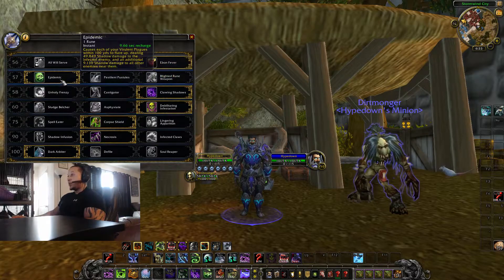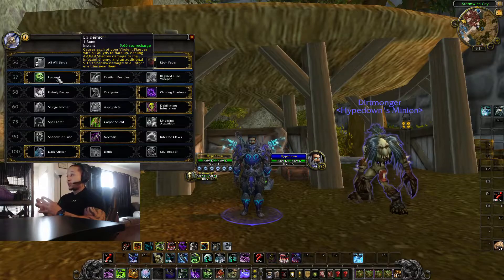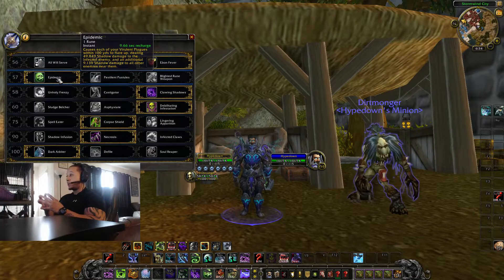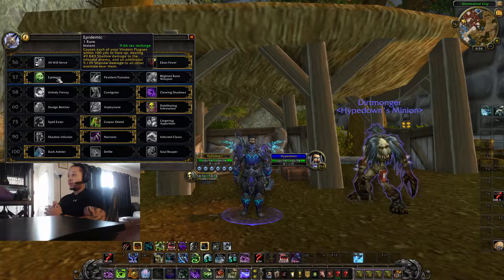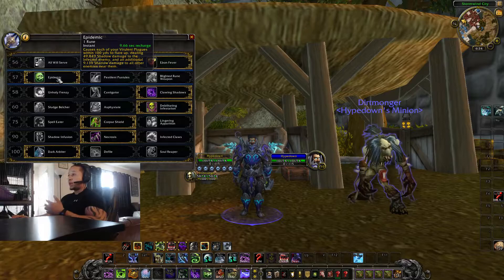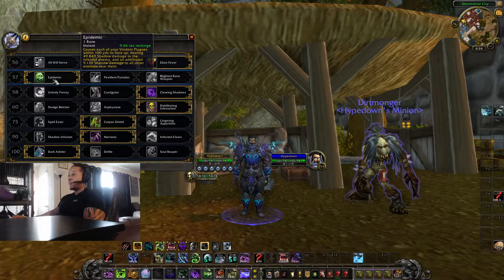Next is Epidemic. In Pandemic, this causes each of your Virulent Plagues within 100 yards to flare up, dealing around 49,849 shadow damage to the infected enemy and 9,139 shadow damage to all other enemies nearby. So if you have dots on everybody, everyone within 100 yards takes damage. In an RBG at a location like Blacksmith, you just spam Epidemic and your damage explodes. It's great padding.